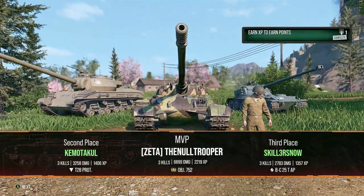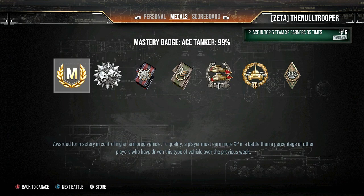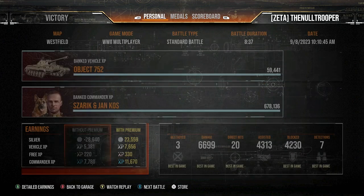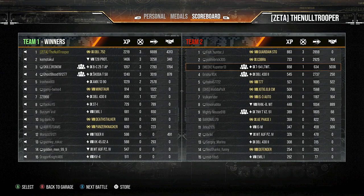2,200 base experience points, 6,699 damage done, Ace Tanker, 4,313 assist damage, giving us a total of 11,012 combined damage. And believe it or not, we scored top in every category — damage caused, shots hit, enemies spotted, damage blocked — all except assist damage because of the T-54 Lightweight on the other side who had over 5,000 assist damage. We spotted 7 people, blocked 4,200 damage, hit 20 shots, 6,700 damage, 3 tanks destroyed. It was almost the 6-fecta — we just didn't get best in the game for assisted damage.